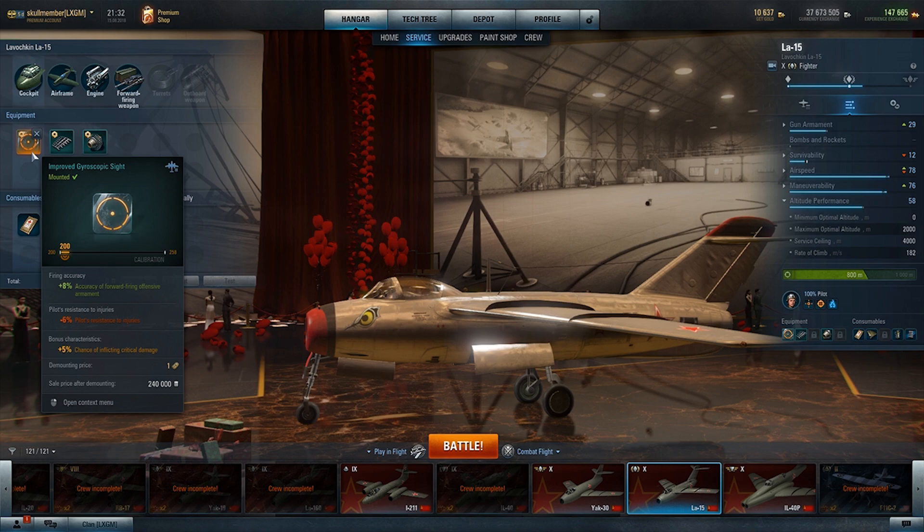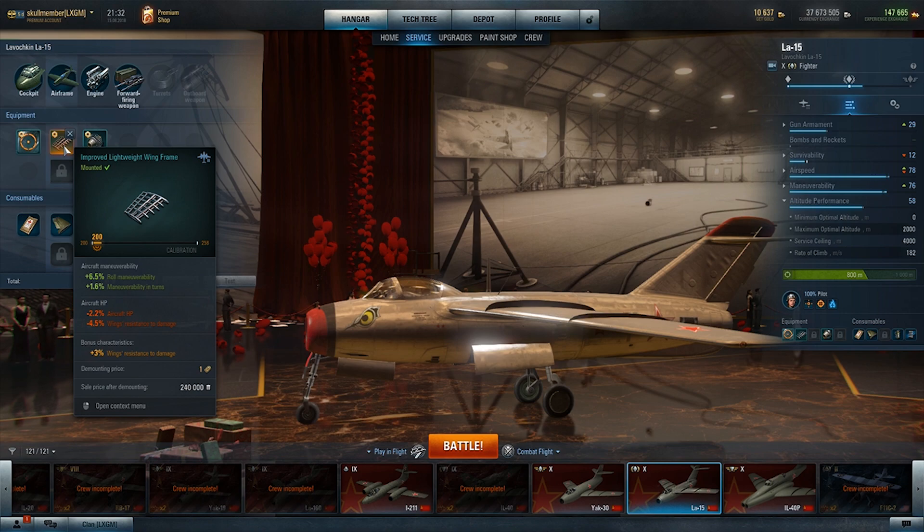In the service slot I have an improved gyroscopic sight, giving 8% accuracy for forward-firing offensive armaments, minus six pilot resistance to injuries, and a bonus of plus 5% chance of inflicting critical damage — absolutely amazing. In the airframe slot I have the improved lightweight wing frame, giving 6% more maneuverability in turns, minus 2.2 aircraft hit points, and minus 4.5 wing resistance to damage. The bonus I rolled gives plus 3% wing resistance to damage, bringing the net penalty down to just 1.5%.